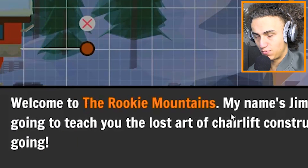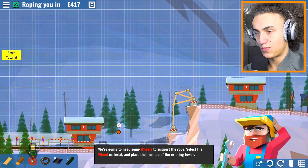Welcome back cops, my name is GlobalComp and today we're playing Carried Away. We're getting Carried Away. Welcome to the Rookie Mountains. We're going to need some wheels to support the rope - select the wheel material and place them on top of the existing tower.